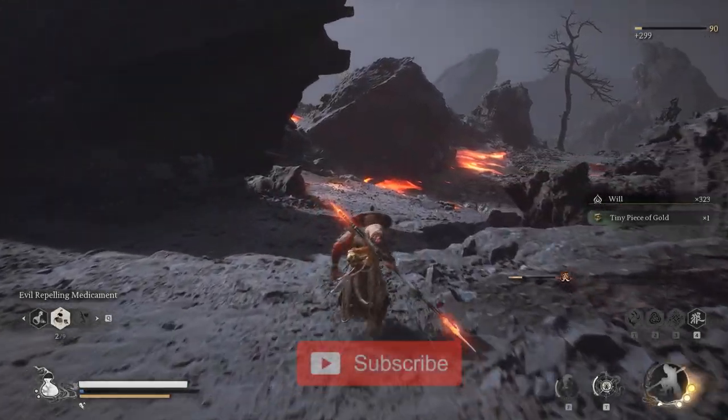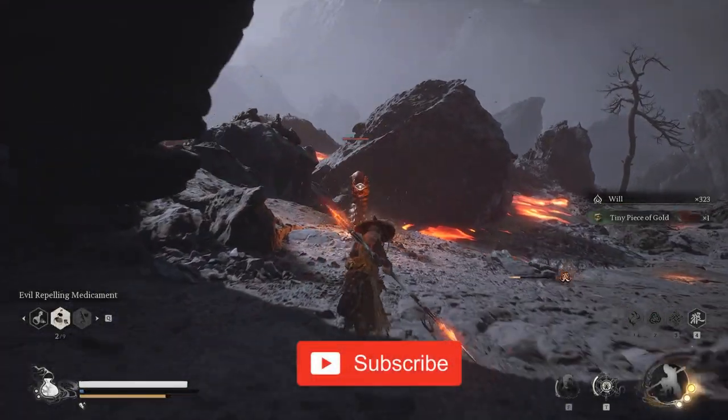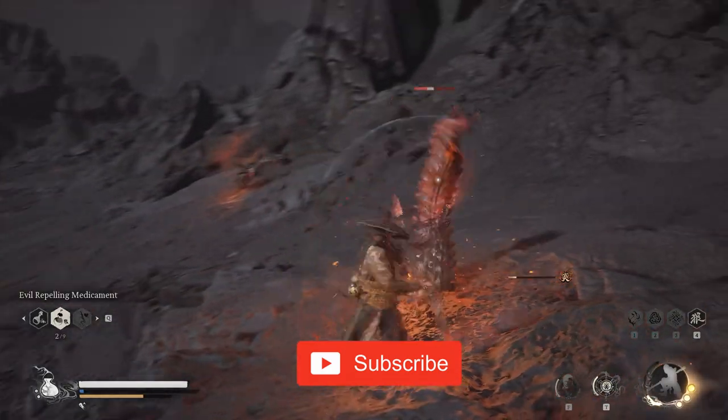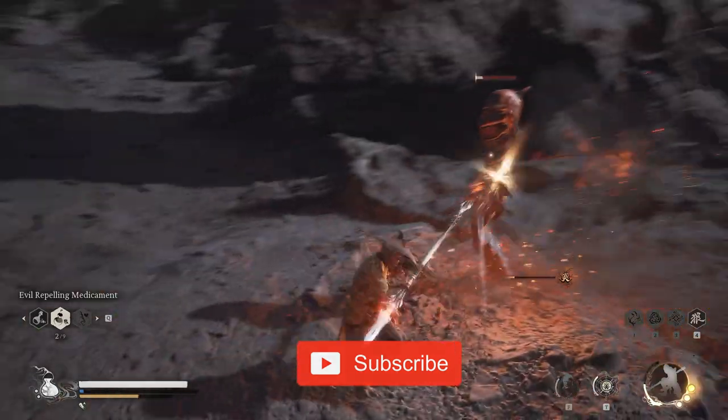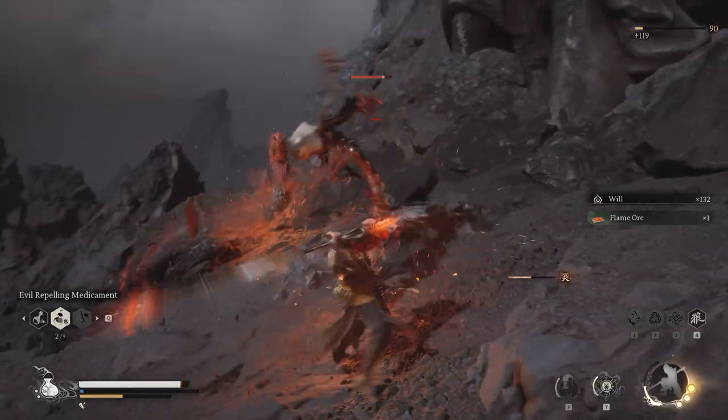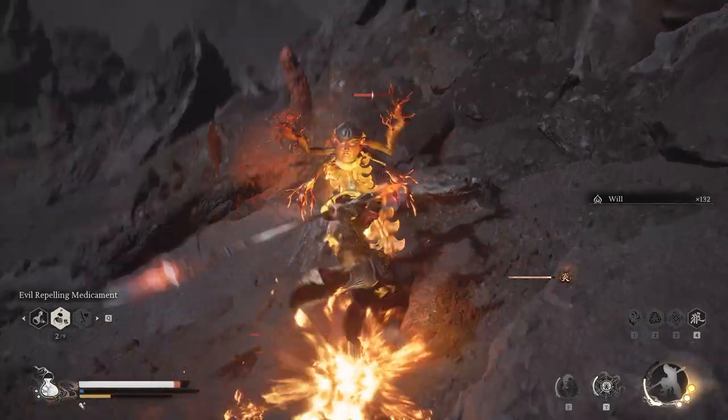The Mother of Flamlings is a semi-hidden boss that you need to summon actively, just a short distance beyond the Flint Vanguard. As you move past the Flint Vanguard, you'll notice little flamlings emerging from the ground. If you defeat these flamlings as they appear, some will drop an item known as Flaymore.